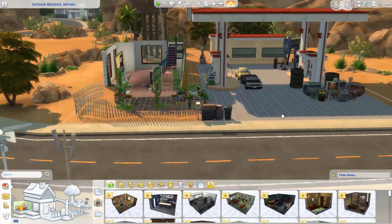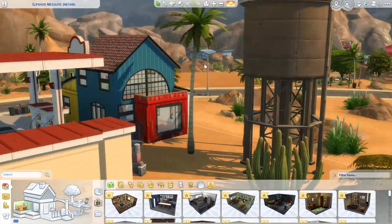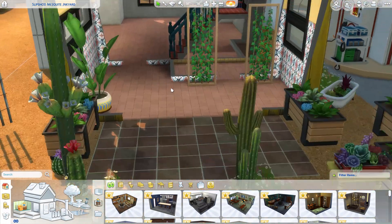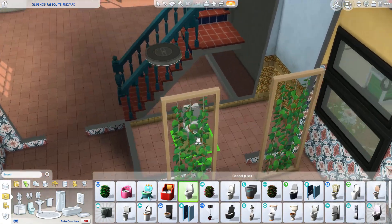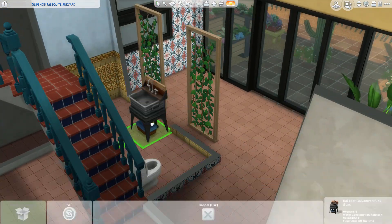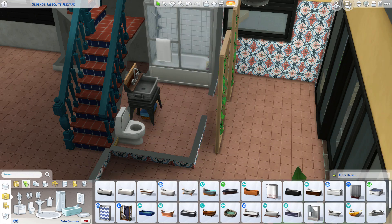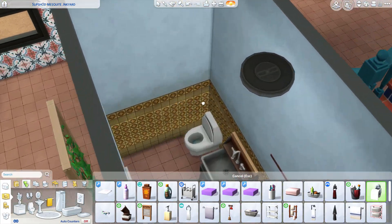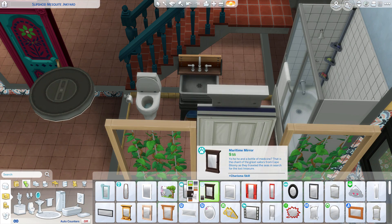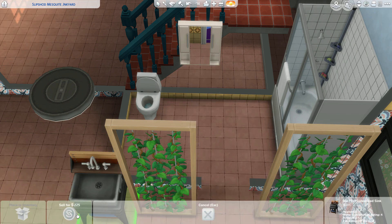Hey everyone, today we are decorating a super eclectic and weird build in Oasis Springs for my engineer sim in my Oasis Springs rotation. This is a house that I kind of pre-built before I started recording because I was using debug for the first time and I did not want people to have to watch me fumble around with it. I decided to take one for the team — very charitable of me, I think.